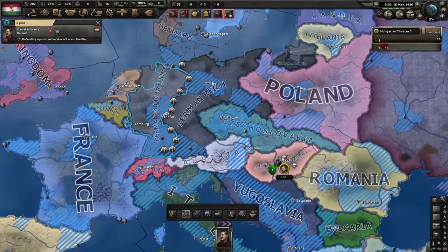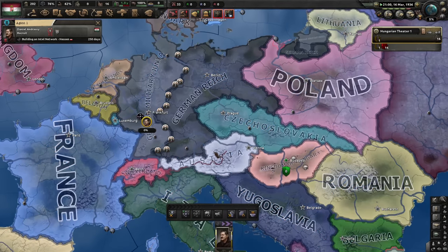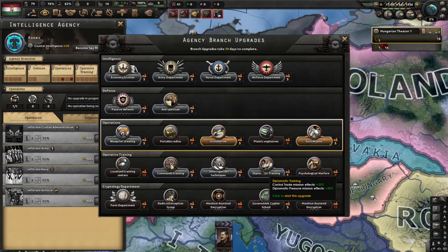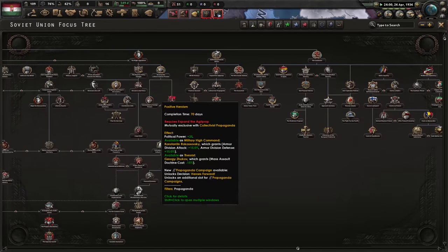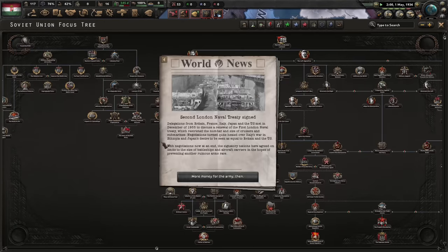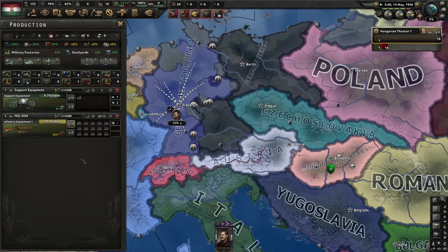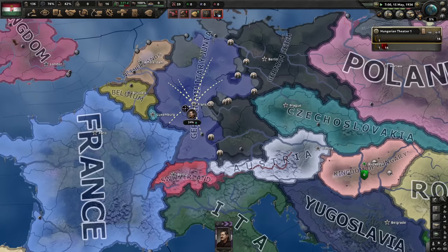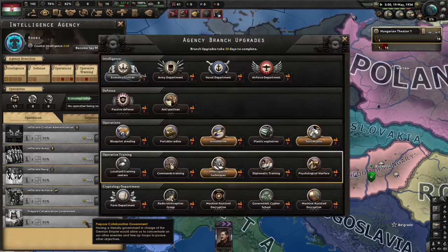Strengthen the monarchists - the rebels always win the civil war, so let's spy on them. Let's check on the Soviets. If there's going to be a civil war, it's not going to be with the monarchists - we know that much already. I'm making some support equipment because I'll need it for missions. I'm not buying steel because I'm using all my factories on the spy agency, but just for a little while longer.